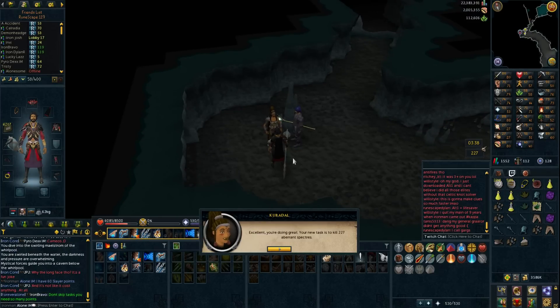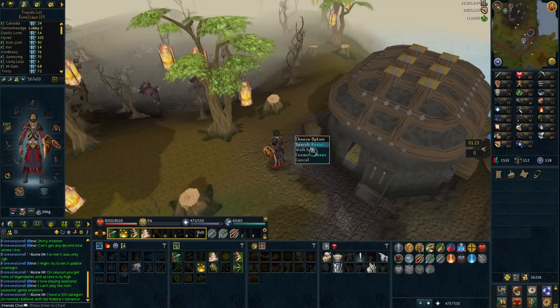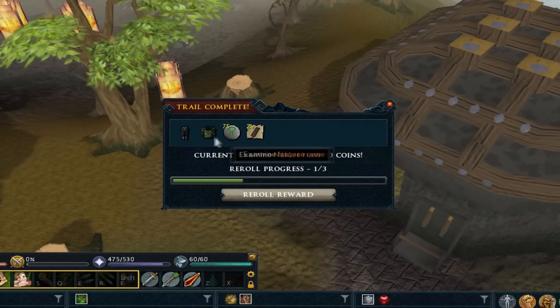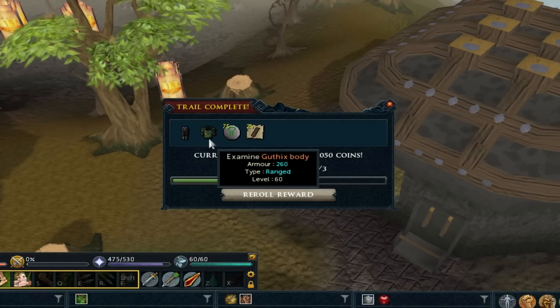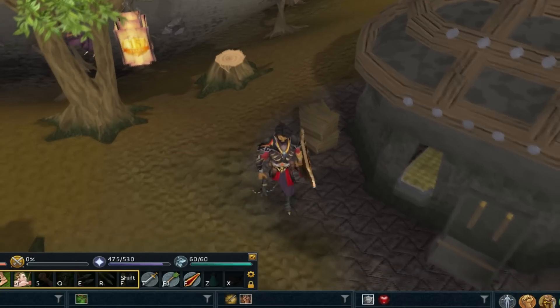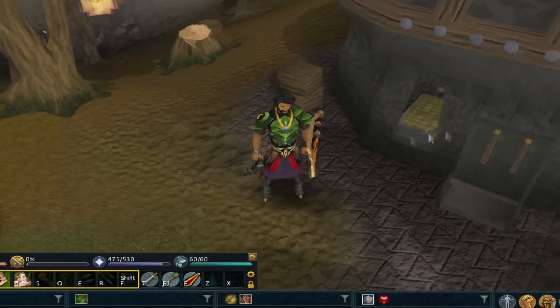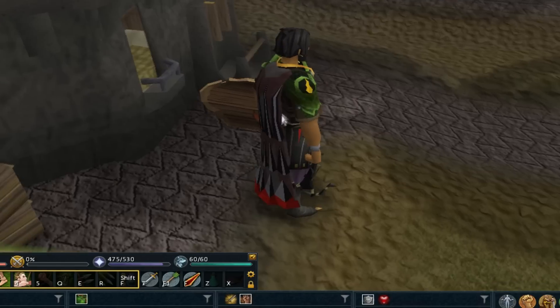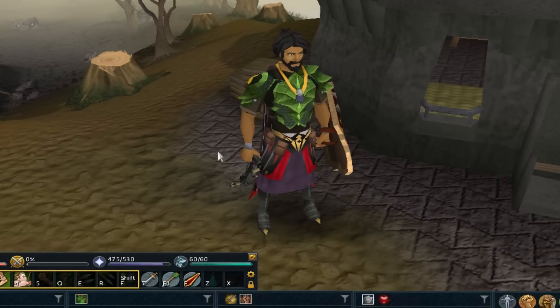I can only say this now because this is actually recorded afterwards — I did get a hard clue from the aberrant specters, but I didn't actually record when I got the drop. The next clip is me completing that clue. Let's search the boxes and get the clue reward. We get a King's body — I didn't even notice that, that is actually a unique. Let's put that on and see the difference. I cannot see any difference except this mark right here.